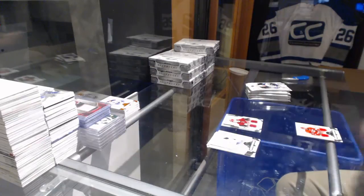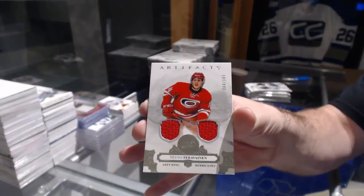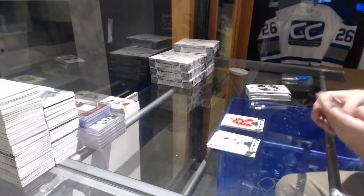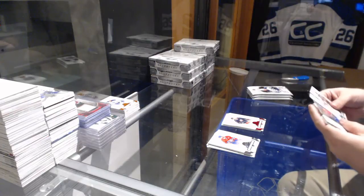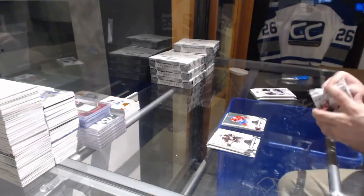We've got for the Carolina Hurricanes the 165 dual jersey Dave Olofsson-Taravinen. Columbus Blue Jackets Zach Werenski to 299 red base parallel. Montreal Canadiens to 599 Alex Galchenyuk.